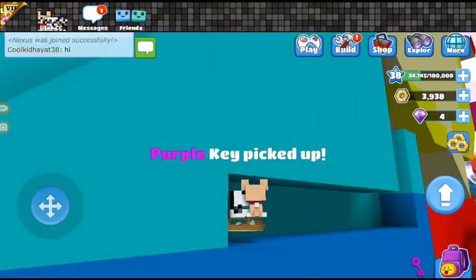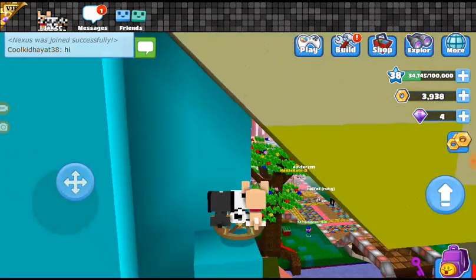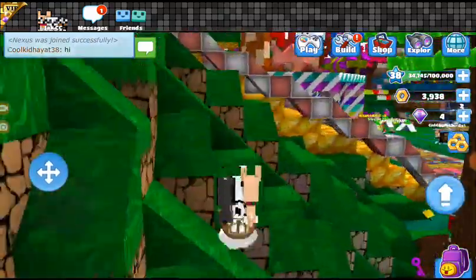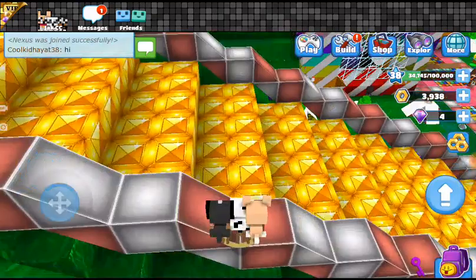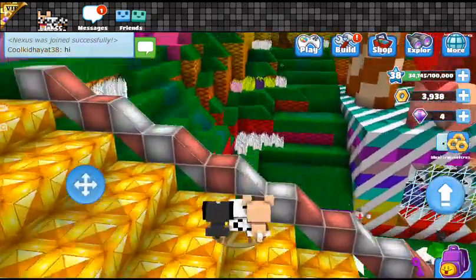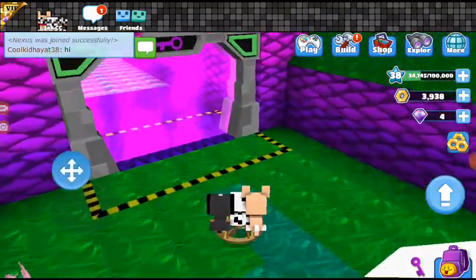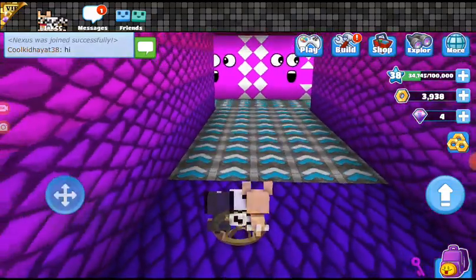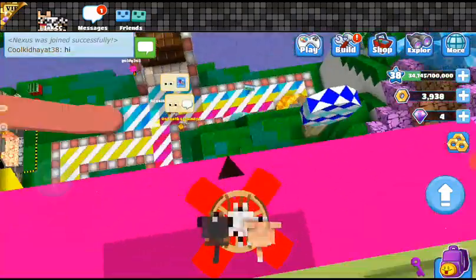And you get the purple key. Now with the purple key you either go one of two ways — you go into the nexus way or the easter egg way. The nexus way just takes you to a teleporter. There are two ways you could go. Let's go the nexus way first — called the nexus way because it takes you right back to Nexus.